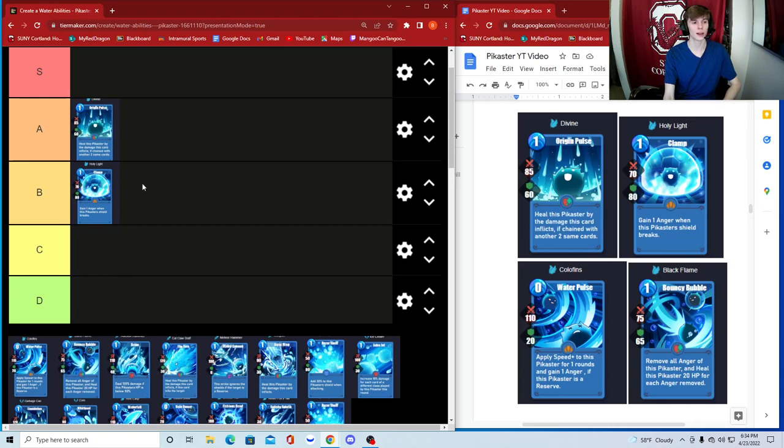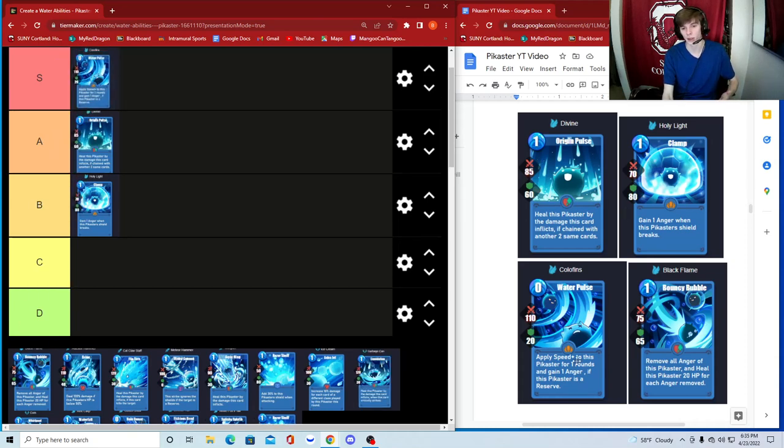Colophons costs zero to cast, which is really nice. It applies speed to this Pikaster for one round and gains one anger if this Pikaster is a reserve. This is an amazing card — 110 damage, 20 shield, S tier. It doesn't even cost anything, it's on my reserve, you get a speed buff and anger — how is that even possible? It doesn't cost anything. S tier, let's be real.